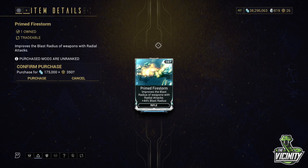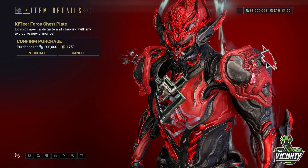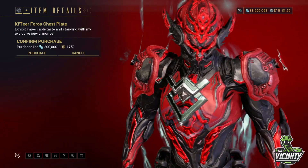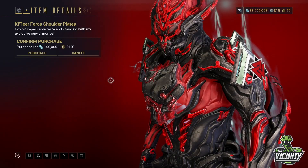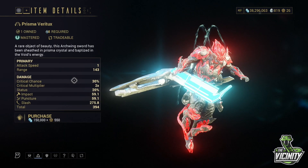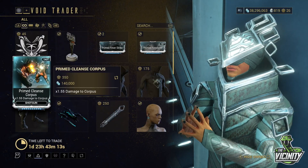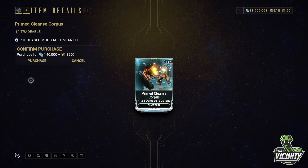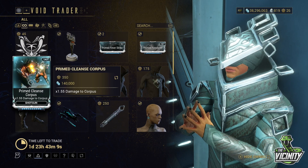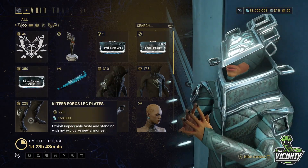We also have Primed Firestorm, and a Foros chest plate. The Ketir Foros shoulder plates — they're not that pretty, to be honest. The Prisma Berry Tux, which is cool when you're in your Arc Wing. Primed Cleanse Infested, which I still don't have and I am going to get that today. The Forest Leg Plates, which are not too bad looking.